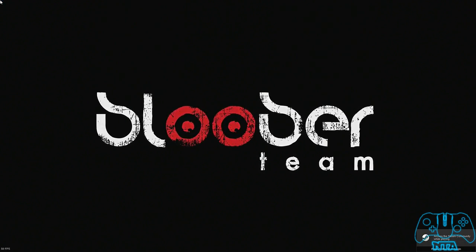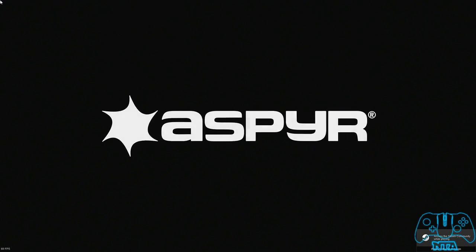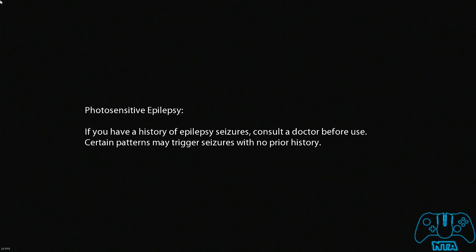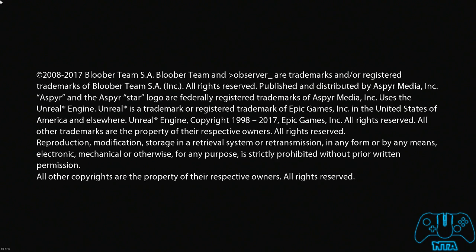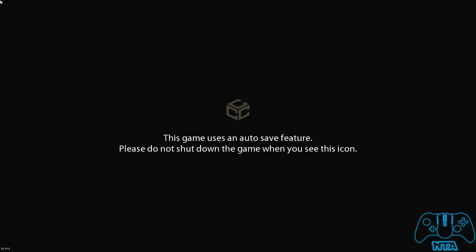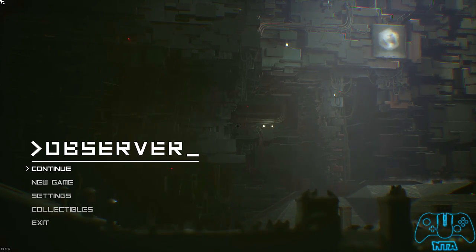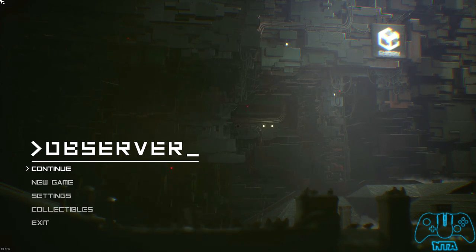Hello everyone, welcome. This is the Observer collectibles guide. About 80% of these collectibles are missable and you cannot backtrack. All of Victor's hacks, Helena's hacks, and Emir's hacks — once you finish them, you cannot go back. There's only one auto-save file, so if you miss something you have to do the whole game over again.